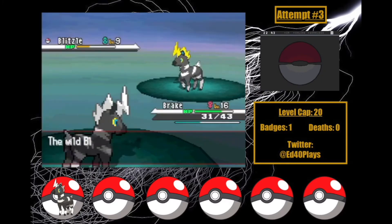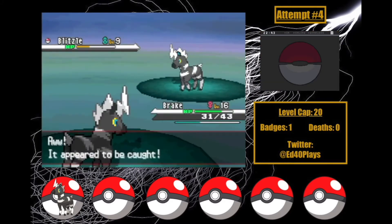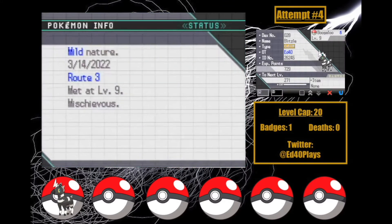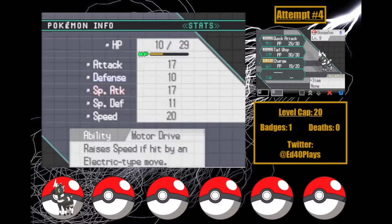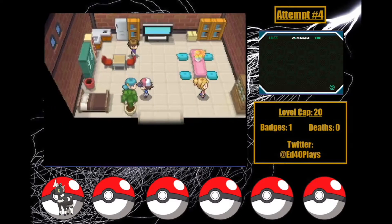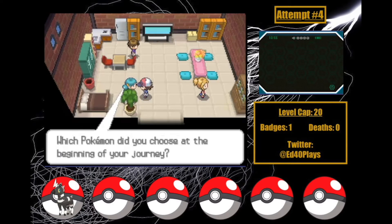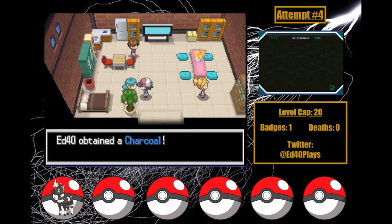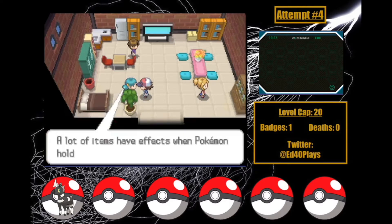But on Attempt 4, we catch a Blitzle after our Quick Attack takes him to a third. Boogaloo 2 has a Mild nature, which raises Special Attack and lowers Defense — not bad, though it might make the next few gym leaders rough. But he has incredible IVs, with HP and Special Attack being great, and only Special Defense being bad. In Nacrene City, I blatantly lie and tell this woman I have a Tepig so that she'll give me a Charcoal. At level 18, Blitzle learns Flame Charge, and having an item that boosts Fire moves is gonna be really nice when I take on Burgh.